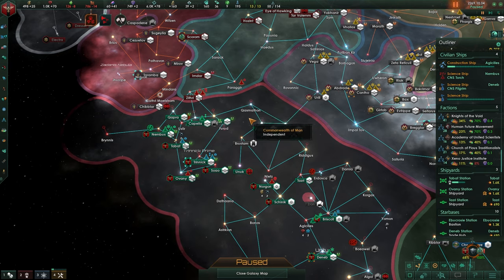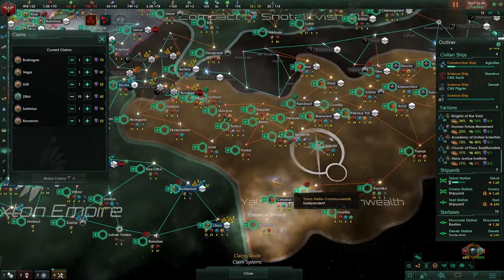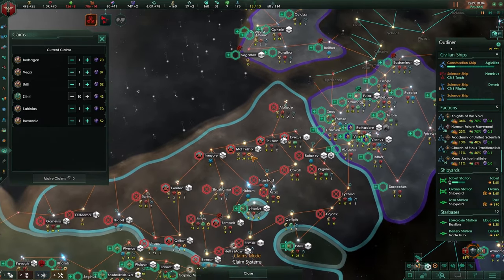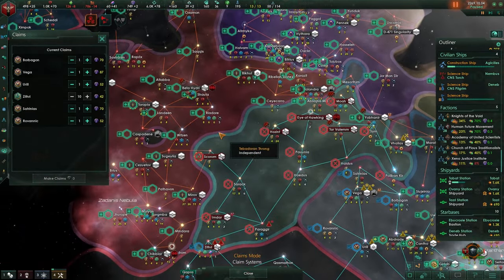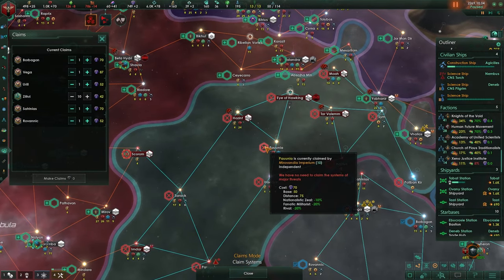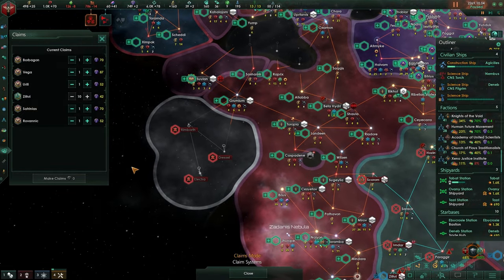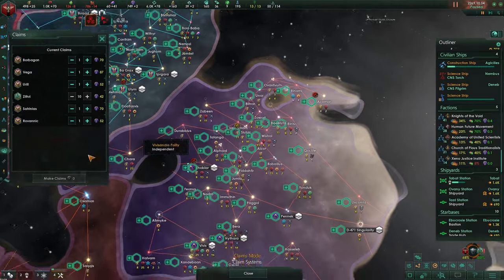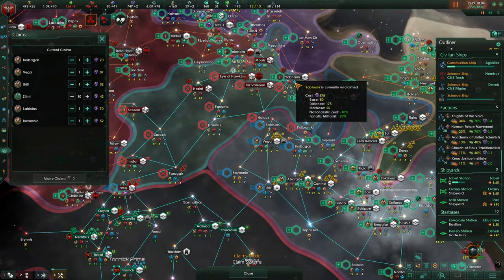The final question: when you're at war and take over a system, must you claim it beforehand for it to be in your borders? If you go to claims, it will tell you a lot. You have the greens - these are systems you can claim. Then you'll see systems with a cross in there, meaning you have no need to claim the system. The hives are such a threat to the galaxy that the galaxy will allow you to claim their territory without spending influence. The same goes with marauders - they are always hostile, you don't have to claim that. If you see that they have a cross, you don't have to claim - as soon as you go to war, you can take the entirety of their territory.